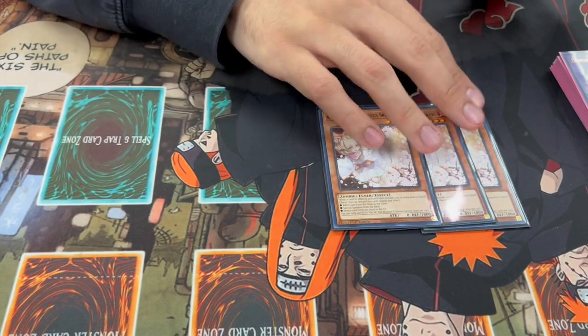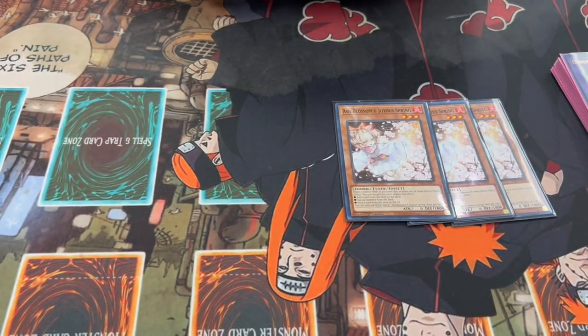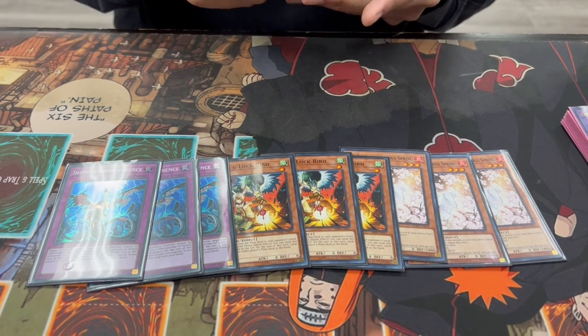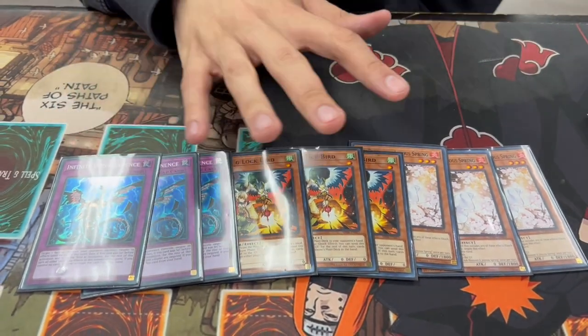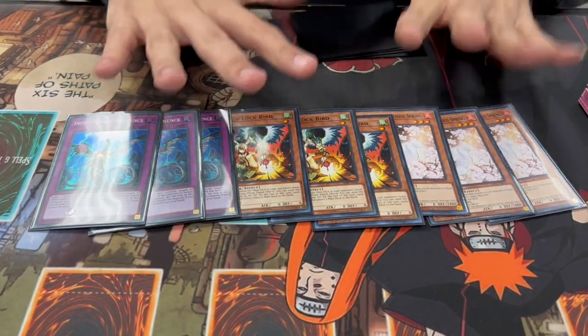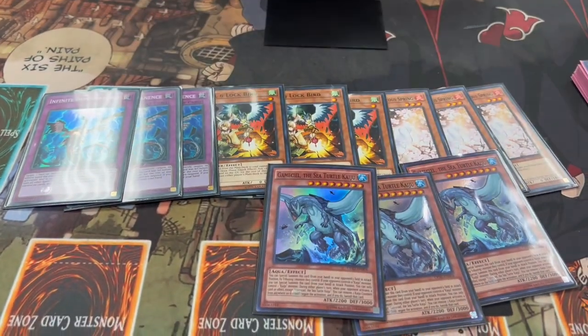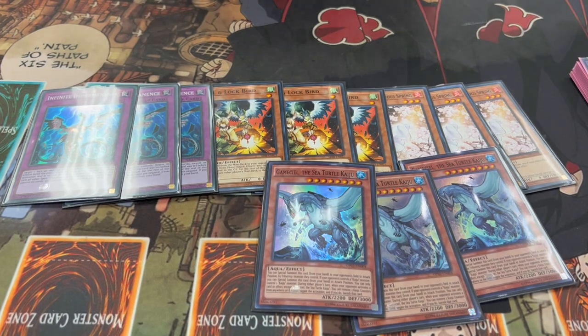We're playing a lot of hand traps ourselves. We're going into a hand trap format and want to be prepared. We're playing three Ash, three Drule, three Imperm — these are going to be some of the best hand traps in the format. Ogre is going to be pretty good as well, but instead of Ogre, you have two options: you can play 12 hand traps, or what I did was play three Gamma Seal. I think Gamma Seal is insane in the main deck. You need an out for Purely, you need an out for so many decks putting up boss monsters. Dragon Link puts up Chaos Angel, which has a kind of floodgate-like effect. There are just so many cards that going second this deck has a tough time breaking, so you need something that breaks boards — and that's what Gamma Seal does. Any problematic monster your opponent puts on the board, you have Gamma Seal for it.